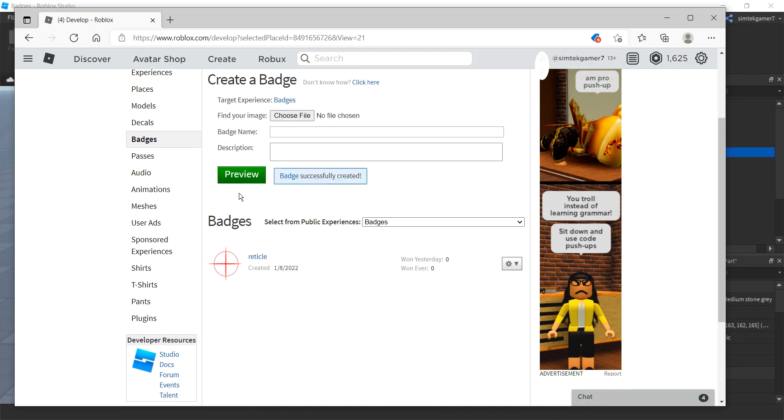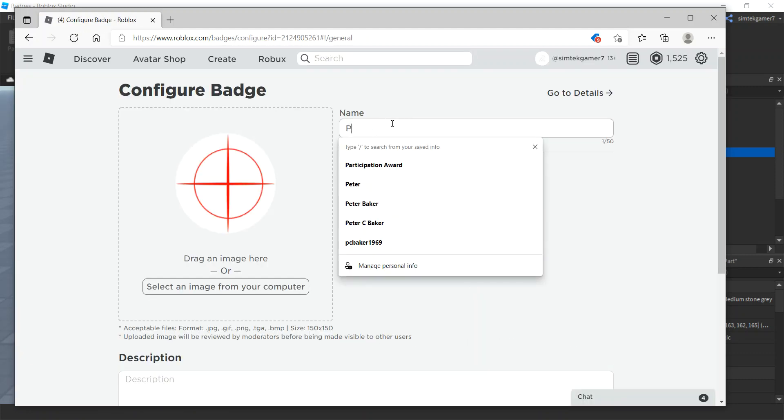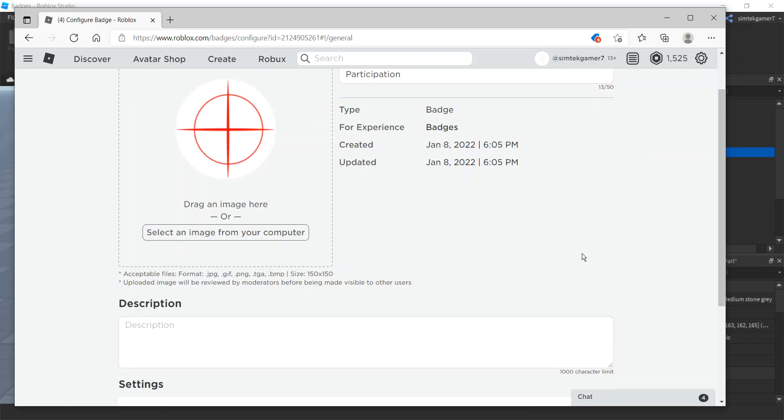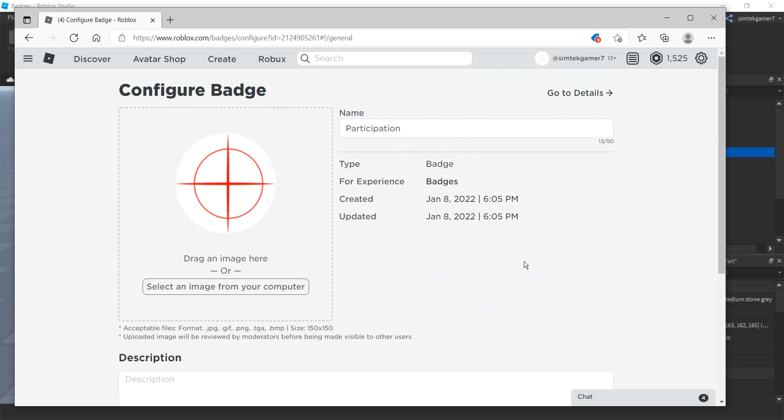Go ahead and purchase the badge for 100 Robux — unfortunately it does cost money. I don't want it called 'Reticle', so hit the cog, hit Configure. Let's call it 'Participation' — not 'Participation Award' — because when you're presented with a badge it actually adds 'Award' automatically, so you don't want 'Participation Award Award'. Hit Save.